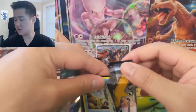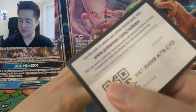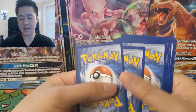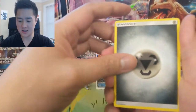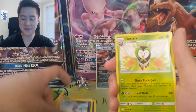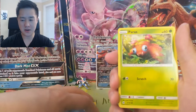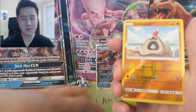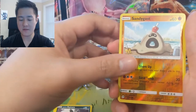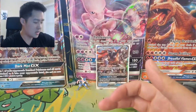For this giveaway you did have to be a subscriber, hit the like button, and leave a comment saying which Pokémon you think would make a good tag team card. I looked through the answers and there are some interesting ones — thanks to everyone who participated. It's actually not an easy question; I was really struggling with it myself. For our Sun and Moon pack we have a Sandygast and a Masquerain. This box is pretty weak as far as pulls go.